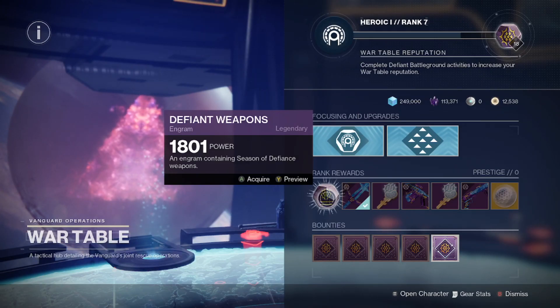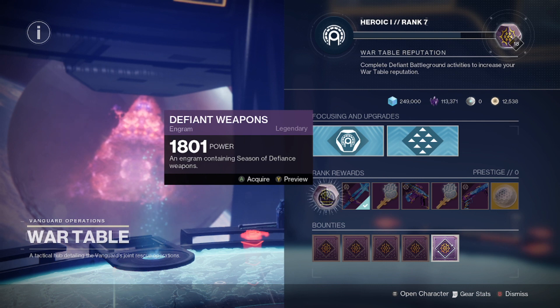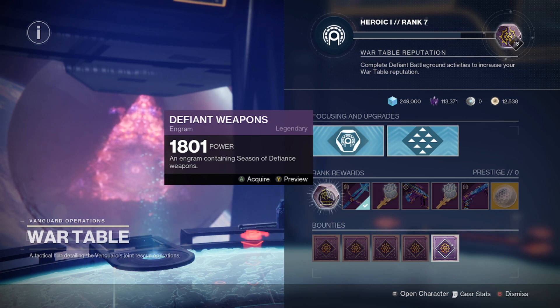As you rank up with the War Table, there's also a number of rewards that will help you get most of these weapons, if not all of these weapons, between the Defiant Weapon Engram that you can unlock multiple times, as well as the three weapons that are directly on the weapon track as you level up. So if you already get all the weapons just from that, awesome. You're also going to end up running the Defiant Battlegrounds a bunch, and that's going to allow you to have the chance to get these weapons from the chest at the end as well, using your Defiant Keys.